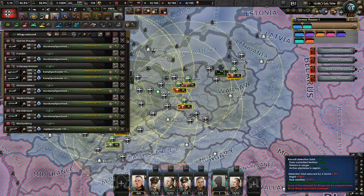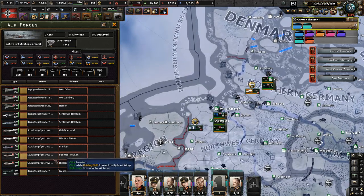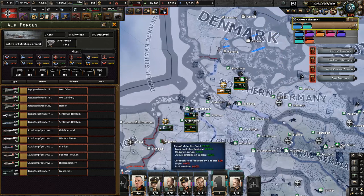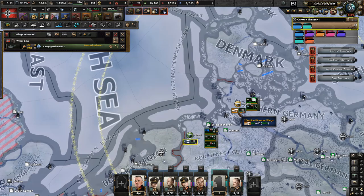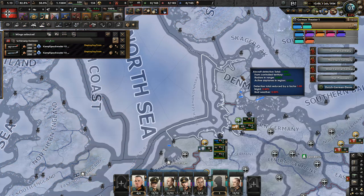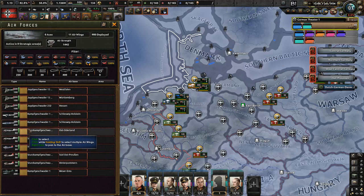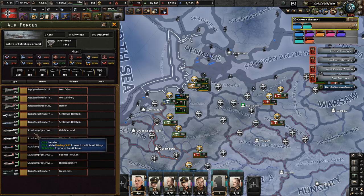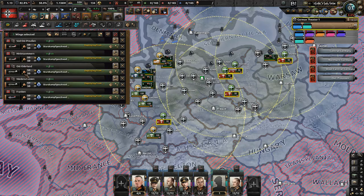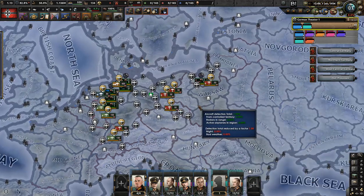We've also redeployed the Air Force. We now have three full fighter wings and a couple of fighters in reserve, plus two full wings of tactical bombers. I've put the naval bomber where it can reach the North Sea without any problem, and the two tactical bomber wings here to cover the Norwegian coast and the Dutch-German-Denmark coast. We also have five Coast Air Support wings, each with 50 planes, and a couple of spares in reserve. The Air Force is ready — we'll need to train them, of course.